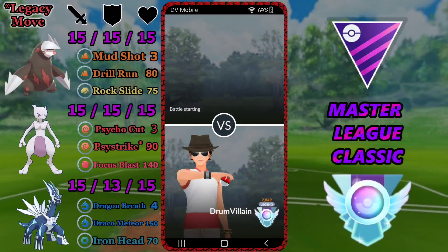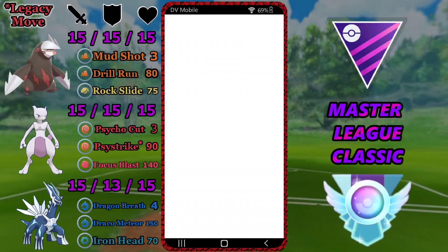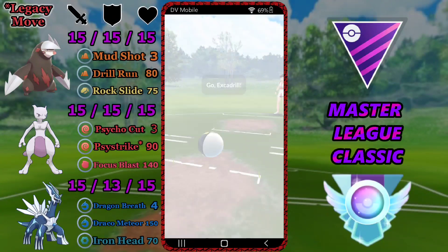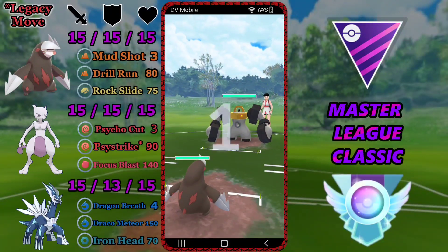Against a Ho-Oh lead I recommend swapping out of Excadrill straight away. Even though it has Rock Slide, Excadrill is the worst matchup on this team for Ho-Oh. Dialga puts in a lot of work with Dragon Breath over time and Mewtwo still threatens with spammy Psystrike.